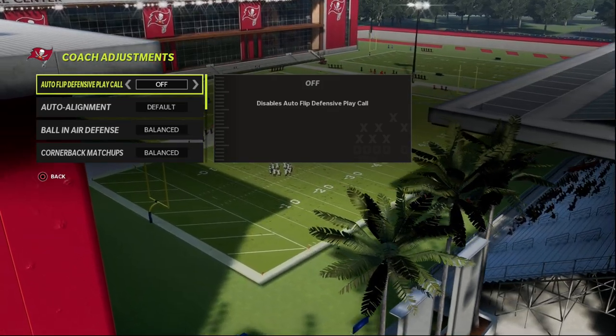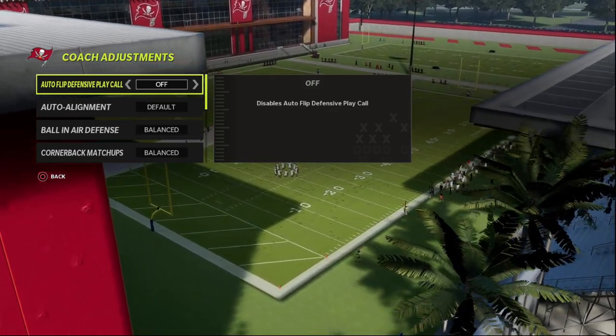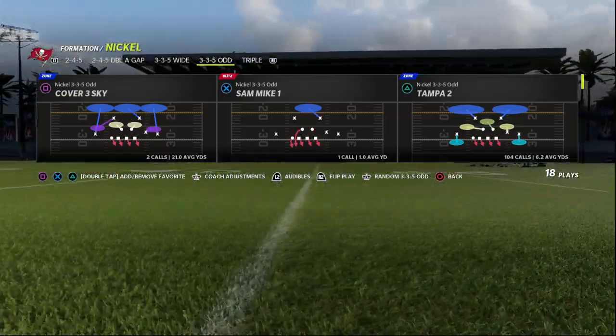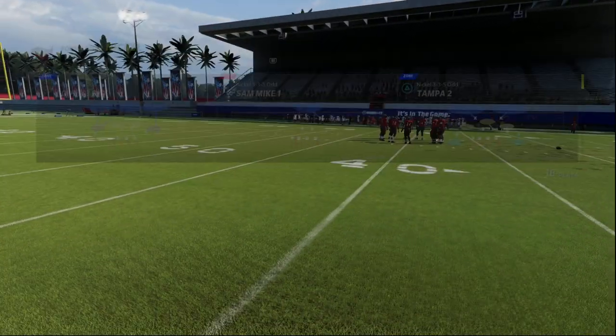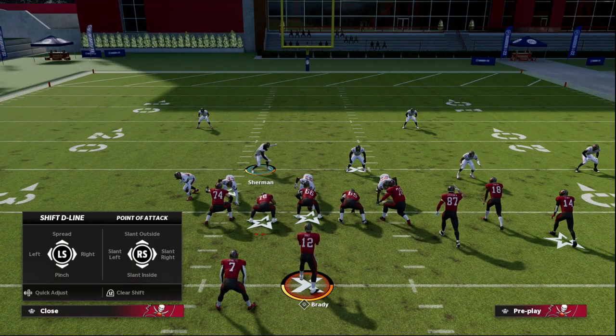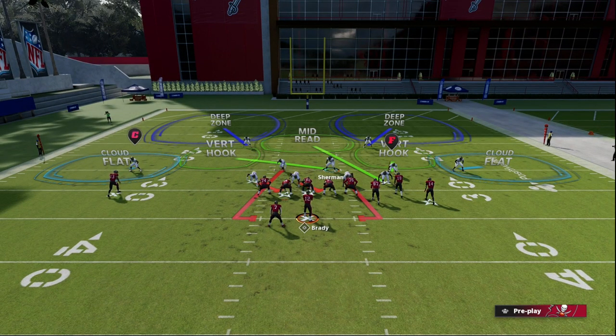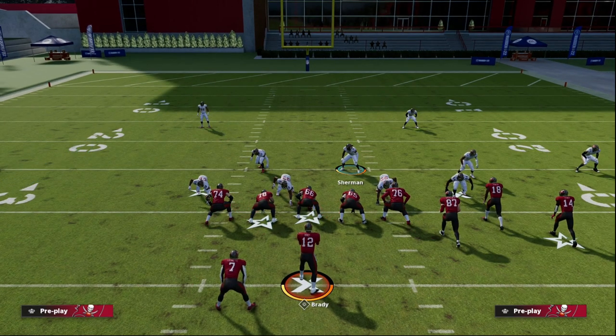We also want to make sure in our coaching adjustments that we put Auto Flip to off — very important that this is off for this defense. We're going to do this out of Tampa 2. The setup is fairly simple: we're going to shift our D-line to the right, shift our linebackers left, and QB Contain. That gives us an interesting look that is really helpful.